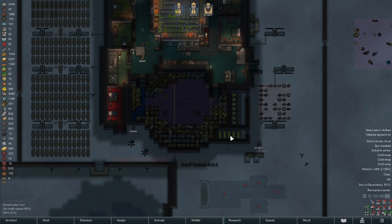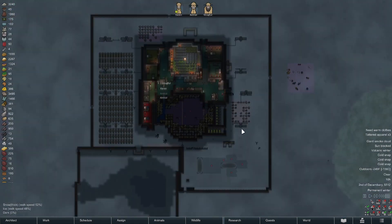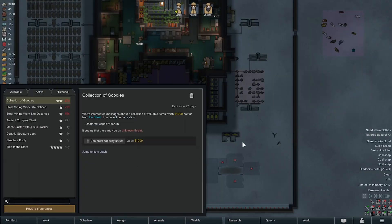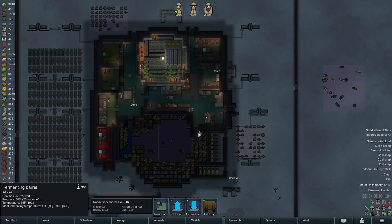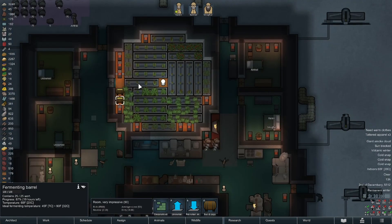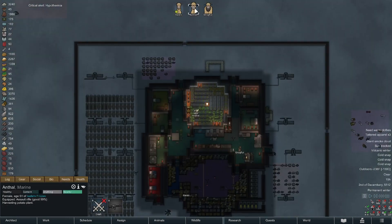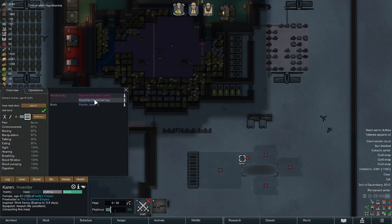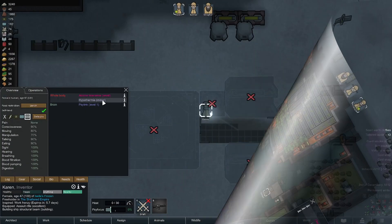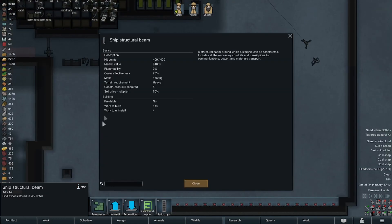One more set of research to do and then we have everything we need for actual ship construction in terms of research. We still have to track down that AI persona core. We do have a collection of goodies at this point - we're not going to need a death rest serum no matter what. That last heater made zero impact in here - I'll just dump it back in the bedrooms.